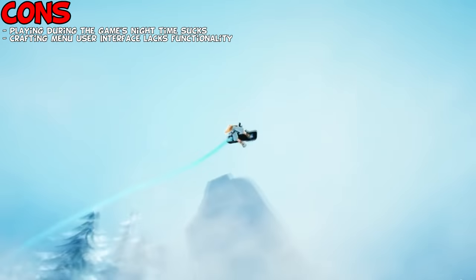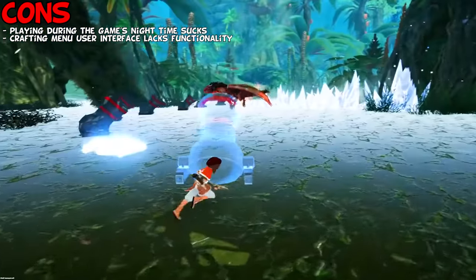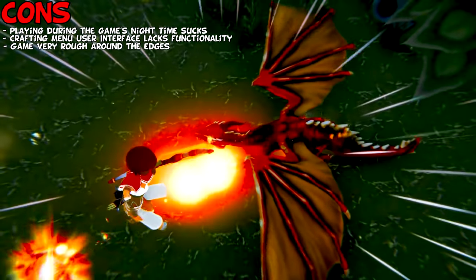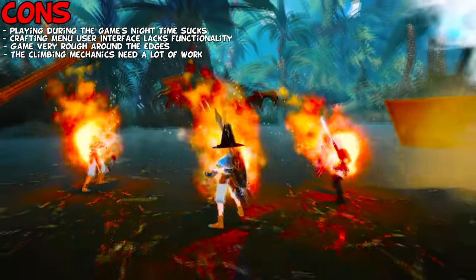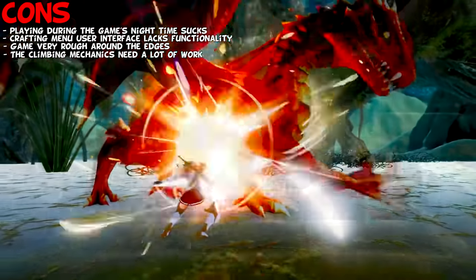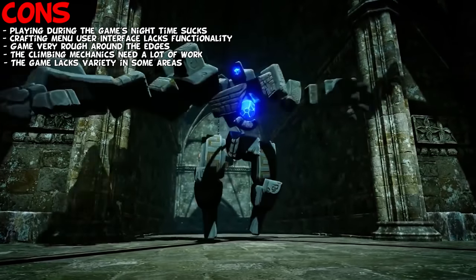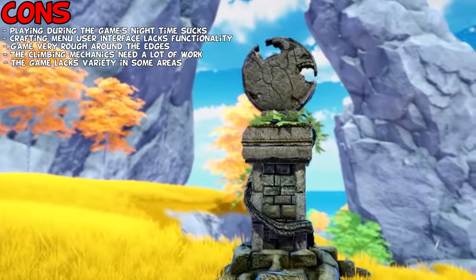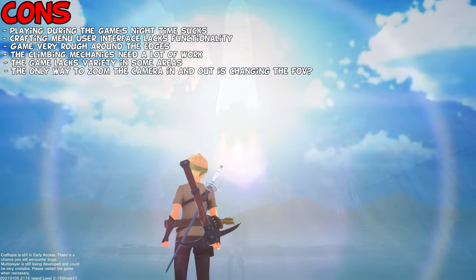The crafting menu UI needs a search function, as it's a bit of a pain in the ass to navigate once you start getting a lot of unlocks. The game is still super rough around the edges, as to be expected from an early access game. The climbing mechanics feel really rough — you're not able to just climb normally, you climb by jumping against a wall. They should make the climbing more like Genshin Impact. In its current state the game lacks variety in dungeon layouts, boss fights and monsters — though this is surely something that will change over time.